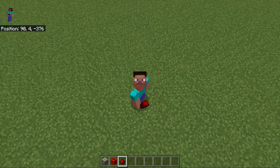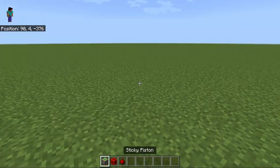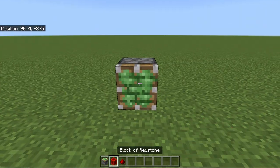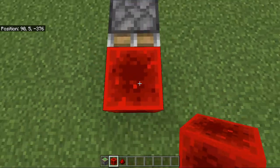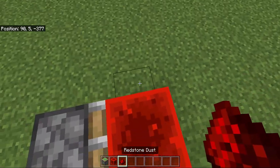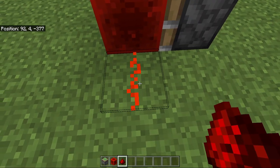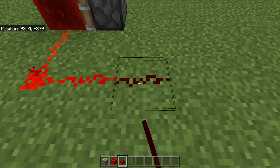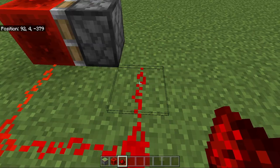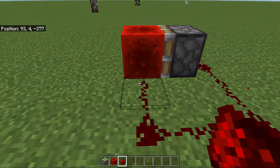But before I show you, make sure to like and subscribe if you want to see more tutorials. For the first one, it's actually quite easy. Place a piston facing you, place a block of redstone in front like this, then connect a piece of redstone dust to the redstone block so there's an electrical charge. Connect it all like this and connect the charge from that redstone block back to the piston.